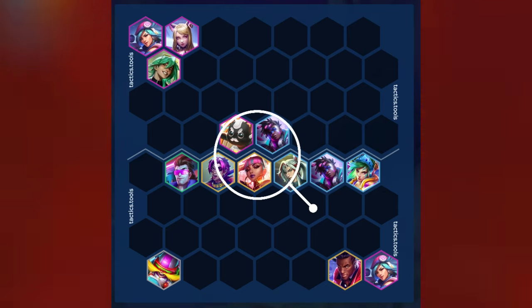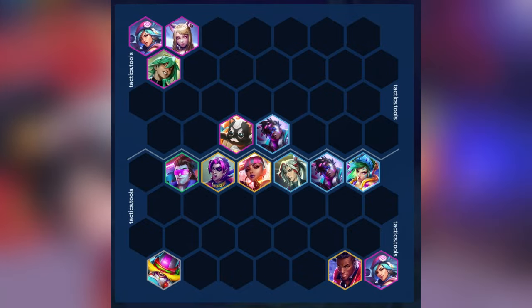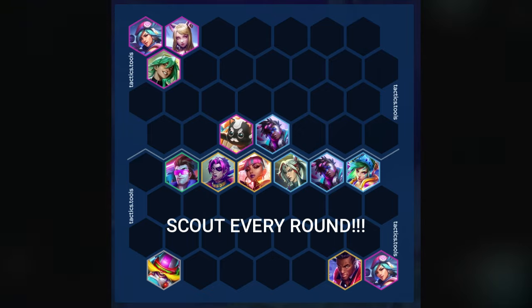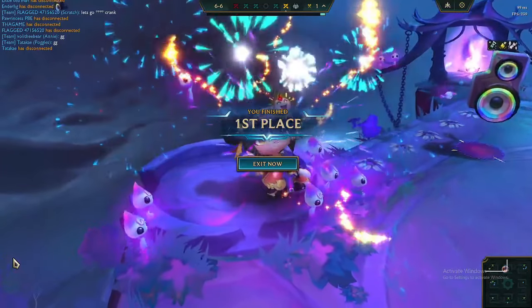Lastly, you want Kiana standing in front of tanks holding items at all times. This board requires intense scouting to make sure your melee units are on the right spot. If your carries die early before they can scale their Titans, you will lose the round no matter how many 3-stars you have.